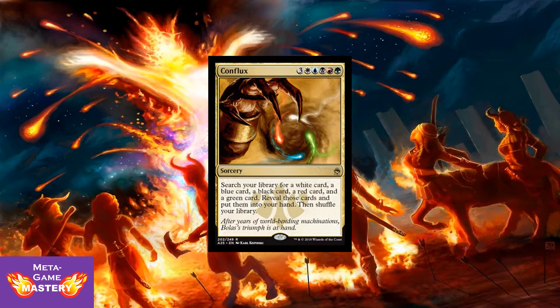Next up we have Conflux — 3 colorless mana and all 5 colors: white, blue, black, red, green sorcery. Search your library for a white card, blue card, black card, red card, and green card, reveal those cards, and put them into your hand, then shuffle your library. This card is card advantage, it's a powerful tutor, and what format loves tutors more than anything? Elder Dragon Highlander, of course — it's definitely seen a second renaissance in that format and in 5-color decks. Really, really powerful card. I'm excited to see it getting a much-needed reprint.